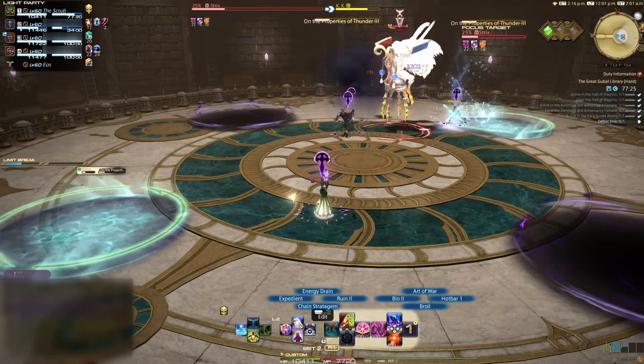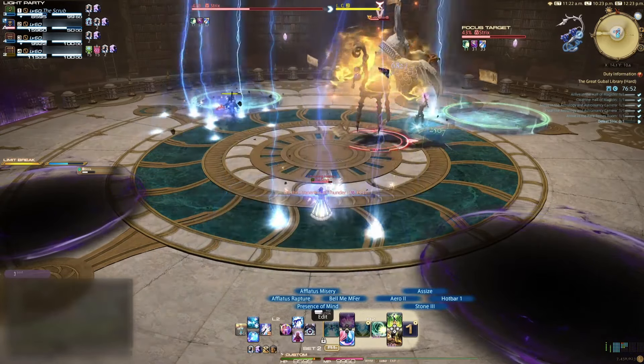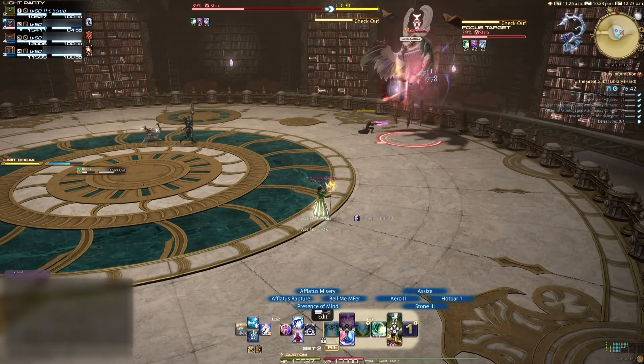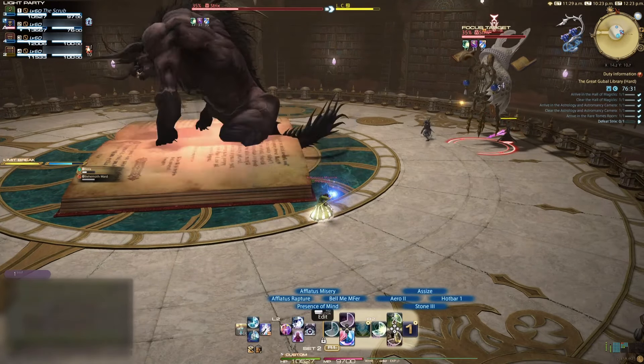On the Properties of Darkness is a simple tank buster. On the Properties of Darkness 2 is a room-wide AoE. The boss will cast Checkout and every time it does, it will spawn four books into the arena with small AoEs around them. On the Properties of Quakes will be cast, affecting anyone not levitating off the ground. All four books for this mechanic will spawn pulsating white circles that give you the Levitate debuff. If you aren't standing in a circle when this cast finishes, you'll be stunned for several seconds and get a Voln stack.